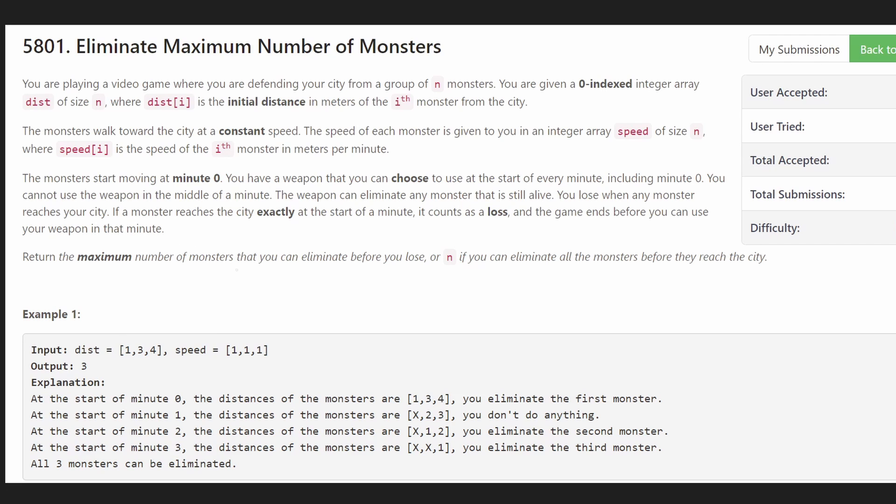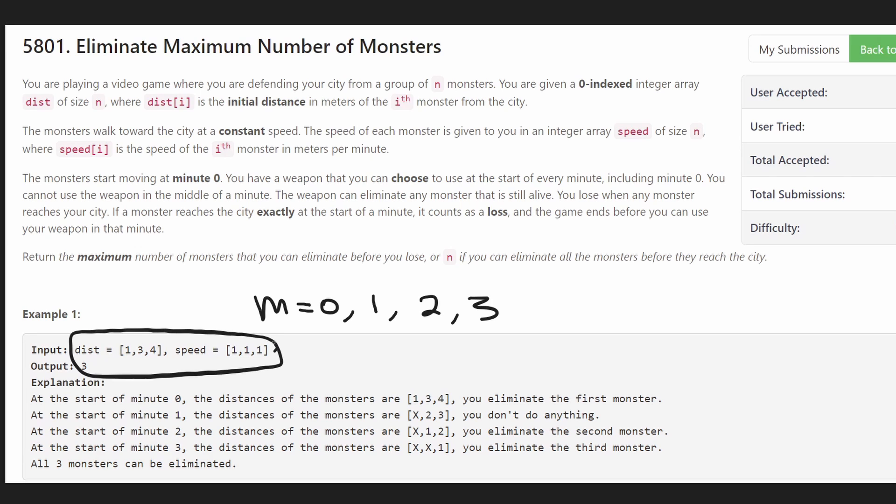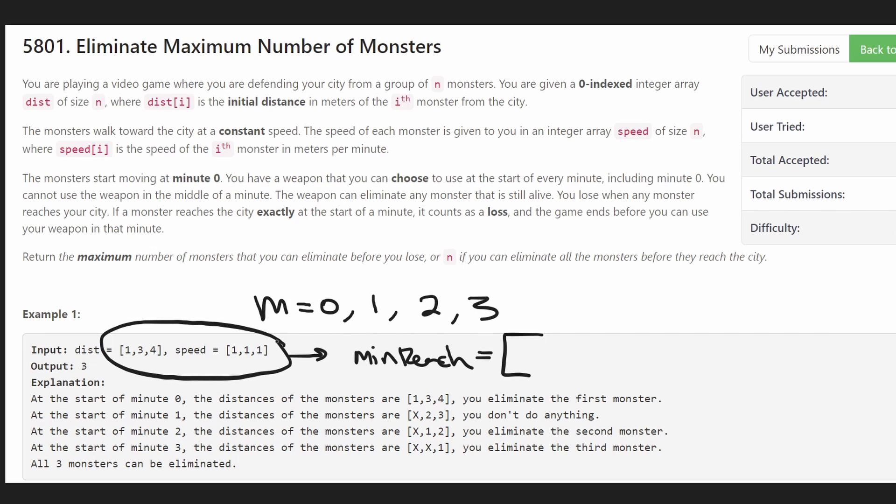Why not just run a simulation? We start at minute zero, go to minute one, then minute two, and at every single minute we eliminate one monster. Which monster do we eliminate first? We can't just go by distance because some monsters might be traveling faster than others. So for every monster, let's calculate a separate array — let's call it 'minute reached' — where we record at what minute each monster is going to reach the city.